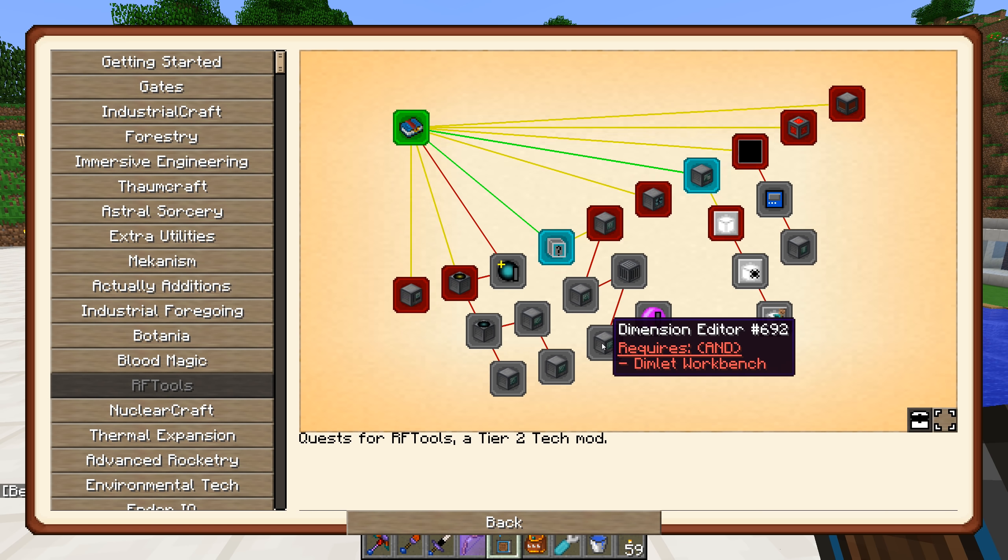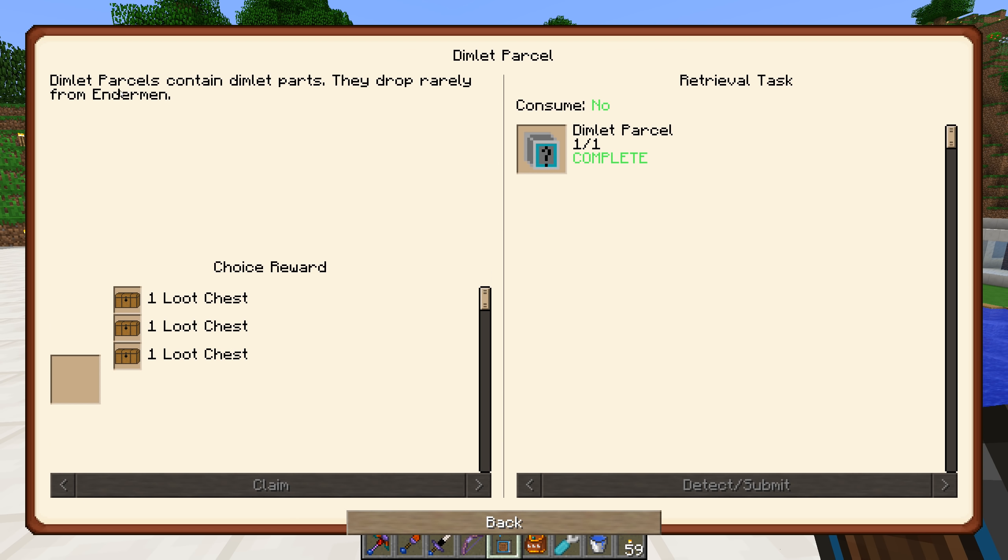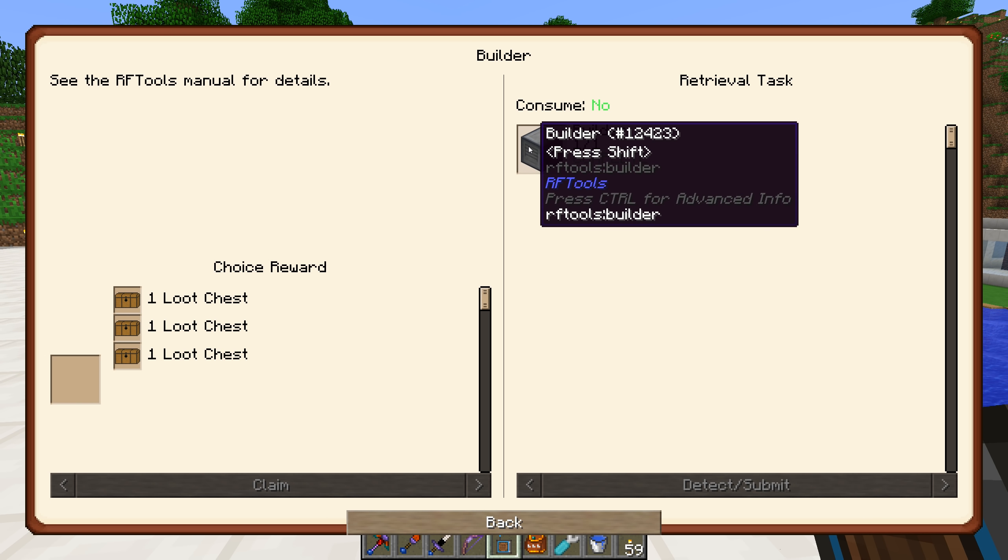Some of the first quests are already done. Dimlet parcels - you get these rarely off endermen, dimlet parcels contain dimlet parts, they drop rarely from endermen. We'll take the top loot chest here, and then the builder - I think we got that as a reward at some point.